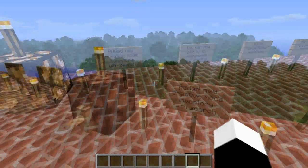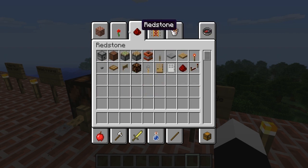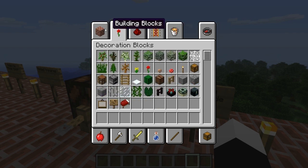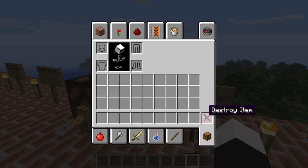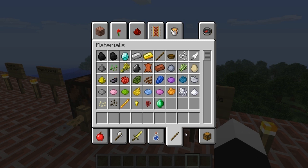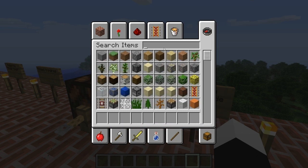There's a new creative mode inventory. It's pretty great — I love this new organization instead of just one big screen. Now this is survival, and this is your survival inventory with your armor, and you can destroy items. It also has a search feature. You can type in, for example, 'gold,' and it'll filter items.